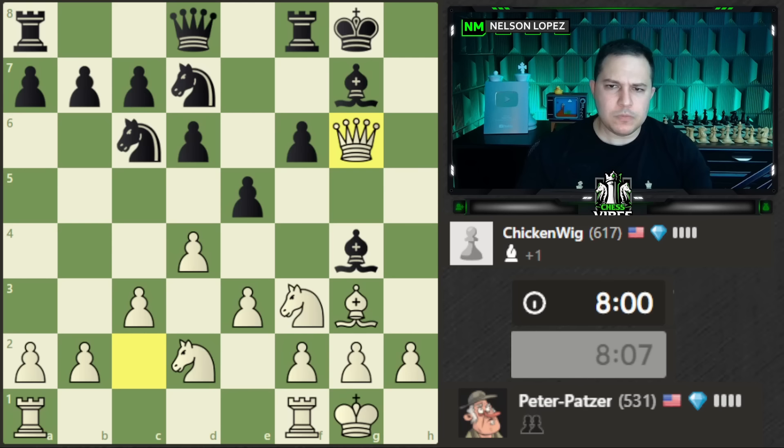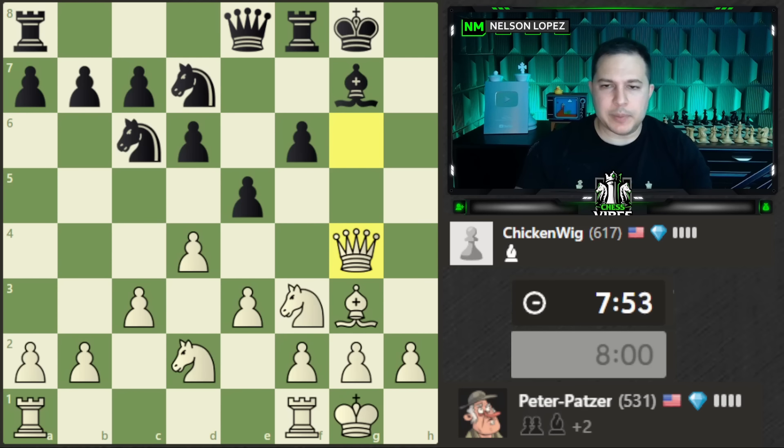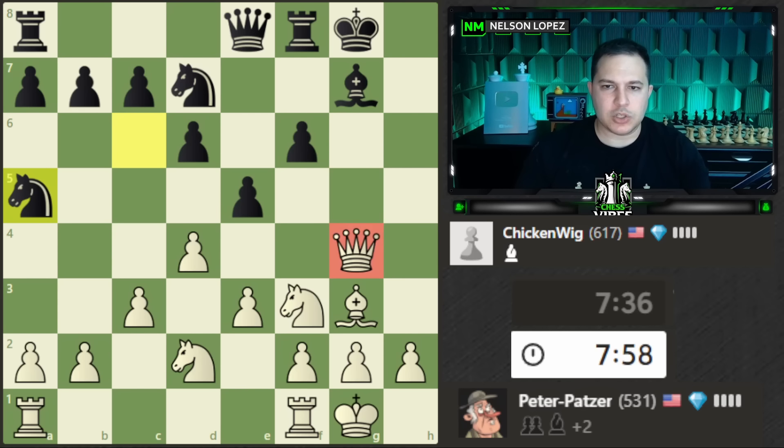There's a threat already that black has to deal with. They didn't see it — good move otherwise, they're trying to trade queens. Unfortunately for them they forgot about the bishop. I was going to think through how to get more pieces over to the kingside — maybe moving this knight, playing f4, getting the rook in. But we didn't get a chance to see that. Is there a threat with this move? I don't really think so. I'll continue with my plan and play d5.